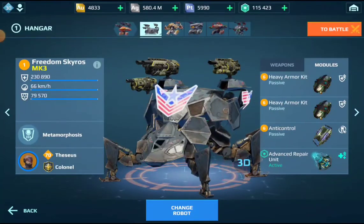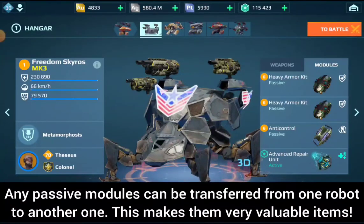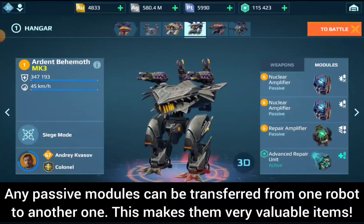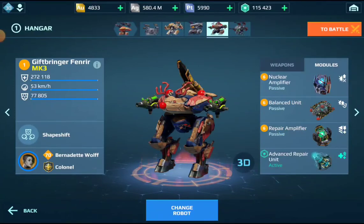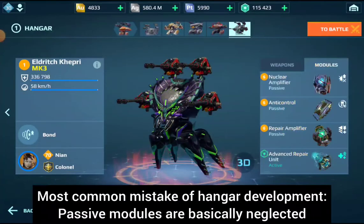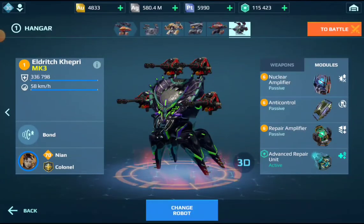What makes passive modules so valuable is that they can be transferred from one robot to another. Unlike Titan module slots, passive module slots are all the same, so if you level up a module you will benefit from it for a very long time. This is the reason why you should put them high on your priority list, right after weapons and robots. In my hangar reviews, the most common mistake I see is players neglecting passive module development, which leaves them at considerable disadvantage compared to their peers.